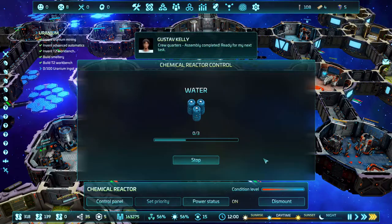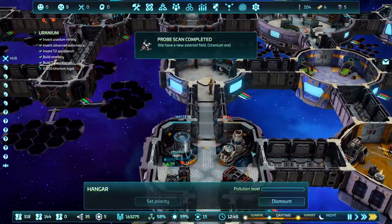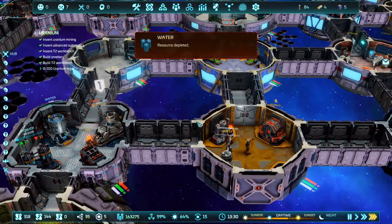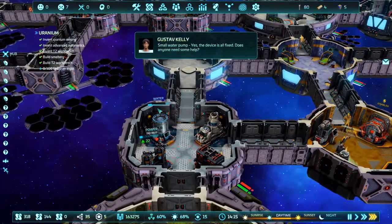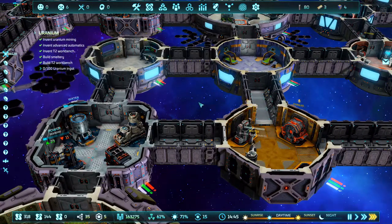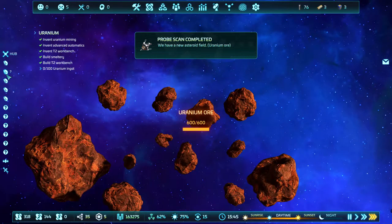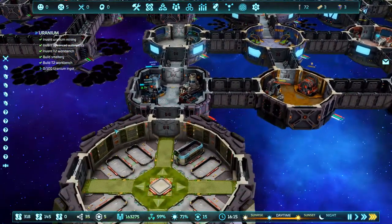Do not fail to make water again please. Oh, now this is broken — jesus. Resource depleted: water. Resource depleted: ice. Uranium ore — there we go!